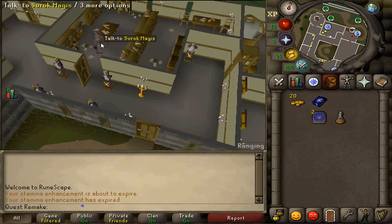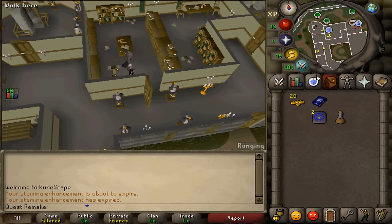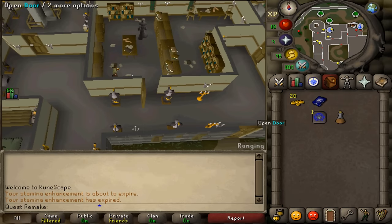Next return to Reldho and talk to him. After speaking to Reldho, make your way to the Varag fountain and go to the first stall just next to it.